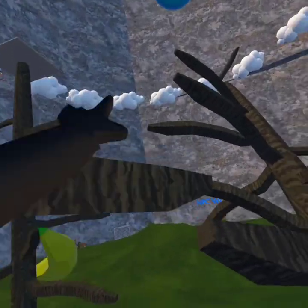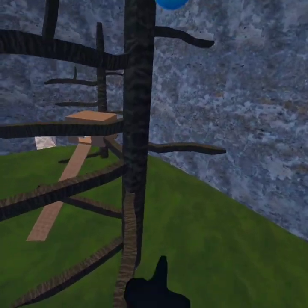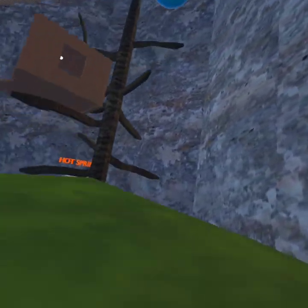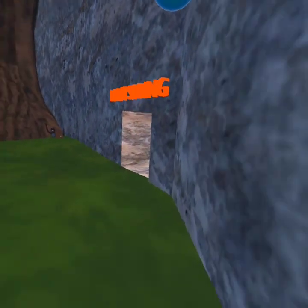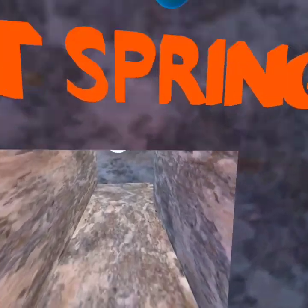So a few things we want to talk about: Pumpkin and Avocado removed battle, because it was too buggy. People were hacking and getting the hammer from it, so they added hot springs right here.